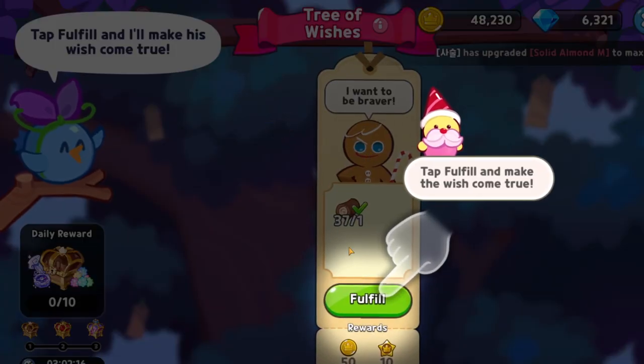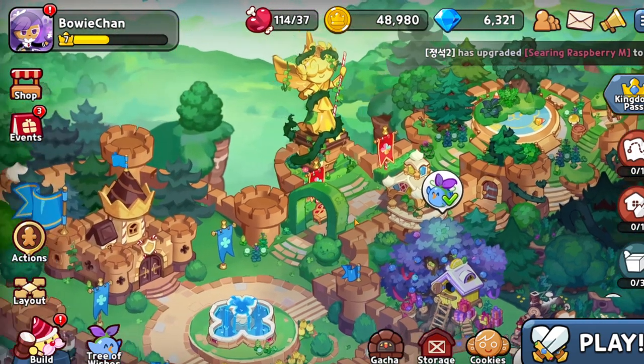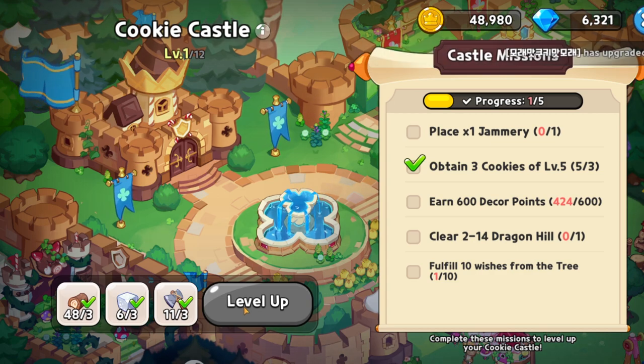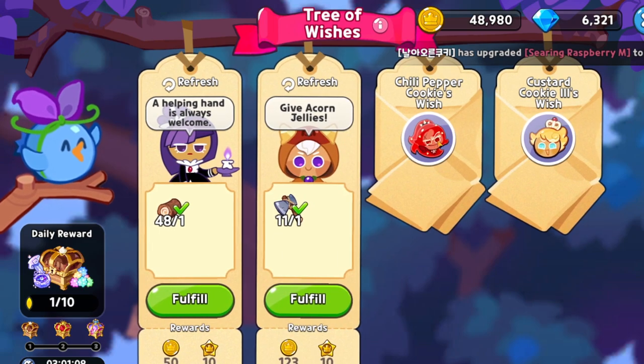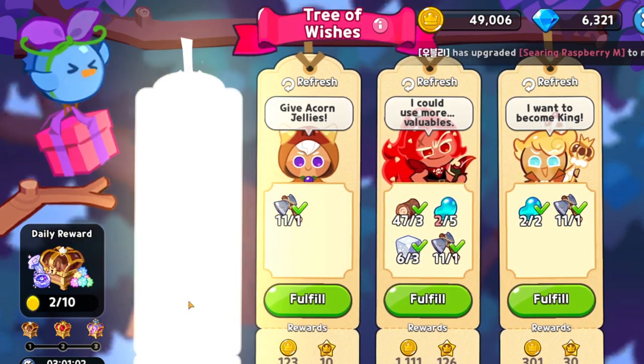Okay, don't throw so much information at me game. Let's first take a look at the castle - we can level it up if we have enough resources, which we have. But we also need to complete all these requirements: decoration, finishing the second world, and fulfilling wishes from the tree. The tree is this thing - you click on it and it gives you quests to complete.